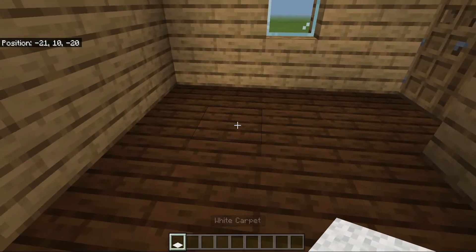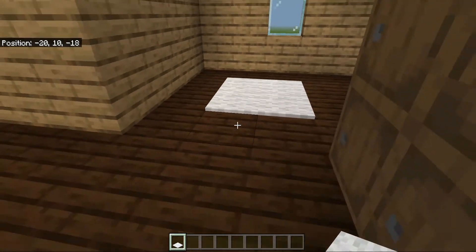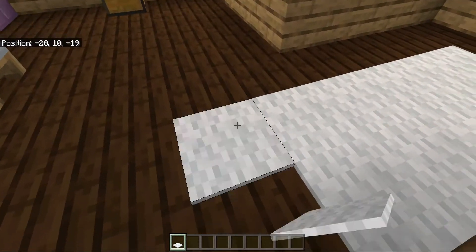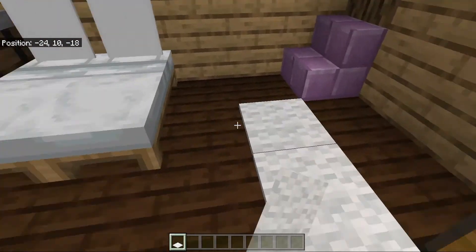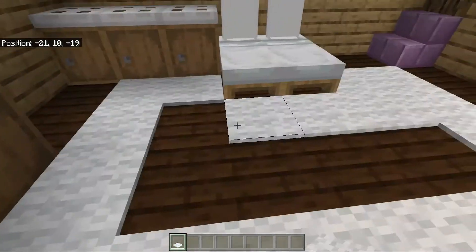For our carpets, we are going to come over here near the doorway and make a 2x2 carpet coming into this room, and then have our carpets coming around the room like this, leaving a border.